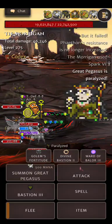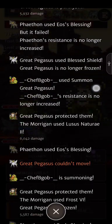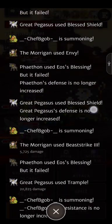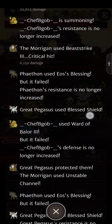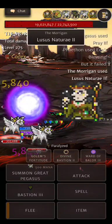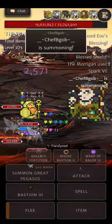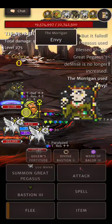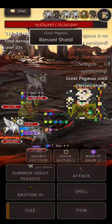There we go. And you're instantly paralyzed. Bless Shield — good move. Bless Shield. Bless Shield. Trample for almost 21,000. Let's get another one.